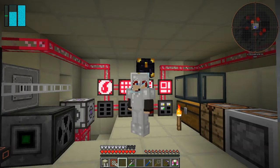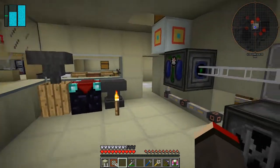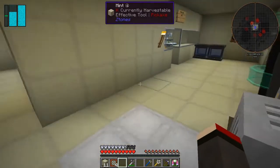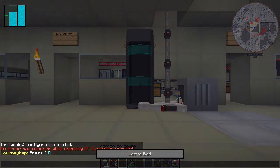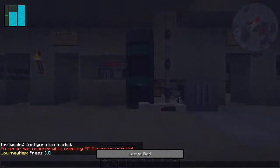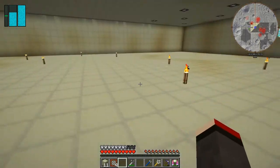Hello and welcome once again to Galactic Science. Actually looking at it, I forgot it's nighttime - we're going to have a quick sleep before we do anything else. So what I plan to do this episode is to start producing the materials we need for the rocket.